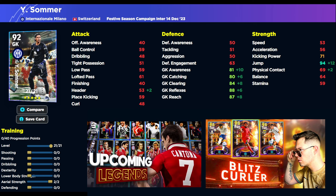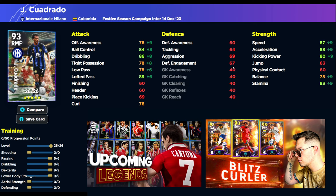To round it off, we've got Cuadrado and Bastoni. Cuadrado is a decent enough right midfielder. I'd probably train him 6-8-9-9 from passing to lower body. That's going to give you 90 acceleration, 85 stamina, 91 loft pass, and 88 dribbling or 80 tight possession. But it's just an okay card — not really anything to shout home about.